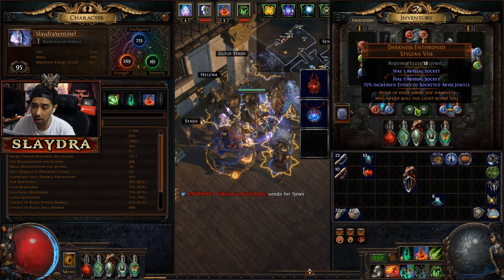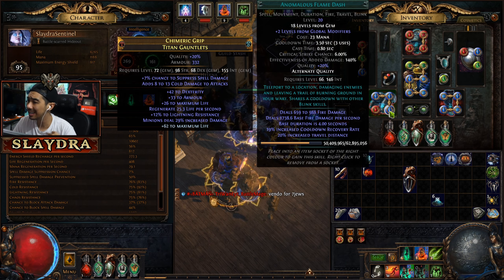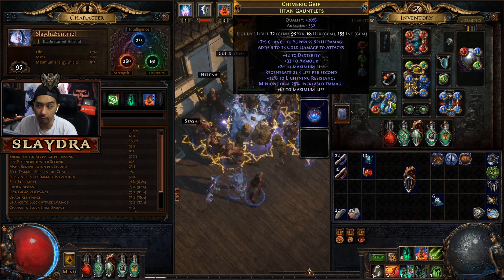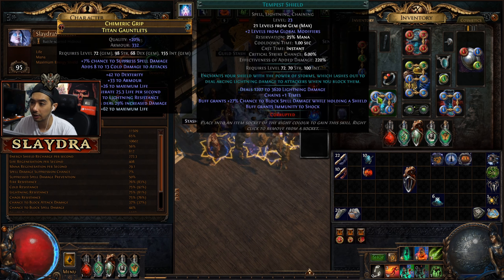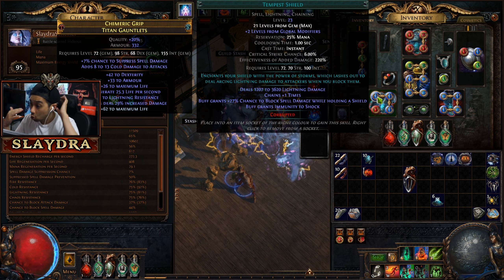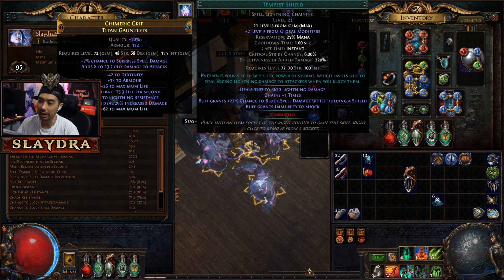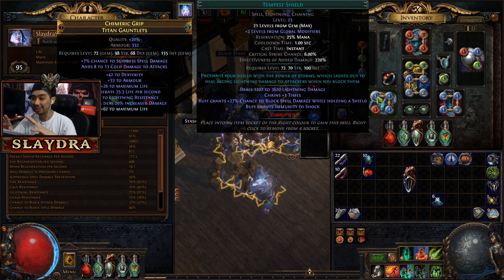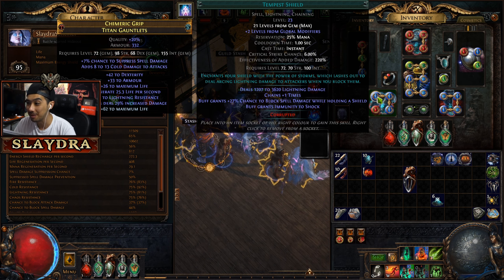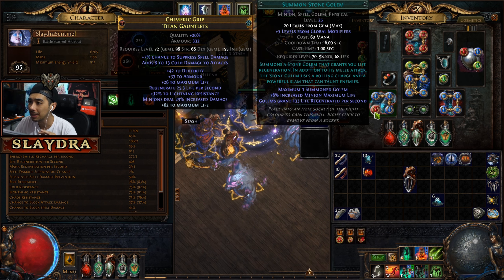We've got some gear that gives more damage and more life, which can be relevant for many builds. I'm running Flame Dash for mobility — Flame Dash, Leap Slam, or similar skills can all be great. Remember to quality everything up and make sure everything is max level when preparing for endgame bosses, including the uber versions for the Feared.